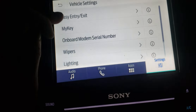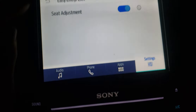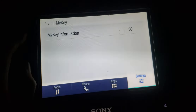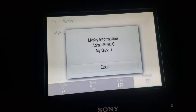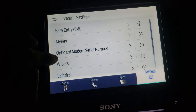But the problem I'm running into is I can't find the APIM on Forscan or UCDS, so I cannot program this module to the vehicle because I cannot find it.